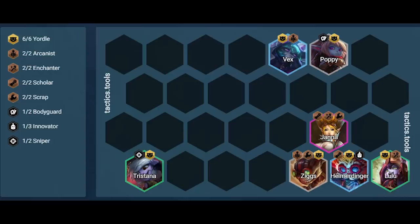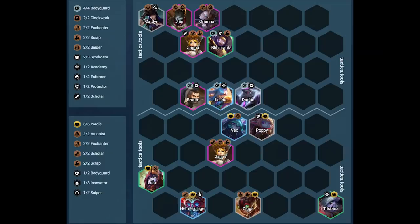Now moving on to some in-depth positioning examples. Against the first matchup, the big threat is Jhin and Orianna. We have Tristana to be Blitzcrank bait and our backline is split up to make Orianna target our frontline with her CC and not our backline. Janna is on the third row to push the backline into the enemy board, reducing the value Jhin gets from Sniper as our frontline will walk up. We are also positioned so that Jhin will not hit Heimerdinger with a spell, and Braum will not hit Heimerdinger with a spell either.